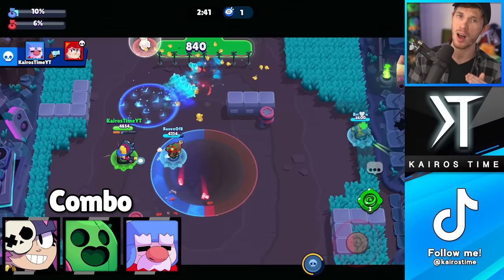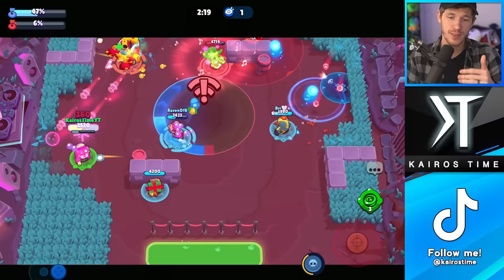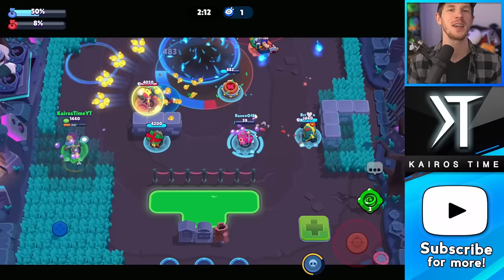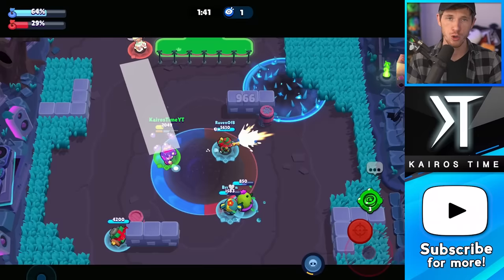For our next combination, we have Penny, Spike, and Gale. Penny's mortar is almost impossible to dodge if the enemy is slowed down even just a little. Gale's freezing snow star power makes it very easy to slow enemies just long enough that they cannot escape a Penny mortar attack. If Gale cannot hit them, Spike's super does a really good job at slowing enemies as well — especially if Spike has his mythic gear equipped, in which case there's no way they're running away. Alongside Gale's slowing abilities, Spike's main attack and Penny's main attack both cover huge areas, making it really difficult to avoid damage.